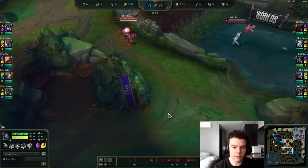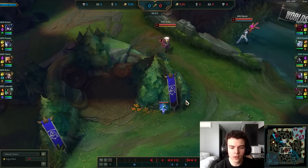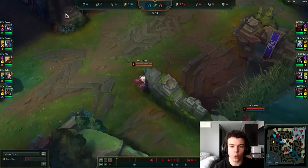Here at level 1 he comes and wards over here. This is completely fine — in fact it's quite normal if you're in a lane where you're not going to get priority in the early game at all and you're not going to have the opportunity to go for any sort of wards. You can just come here and ward at level 1.